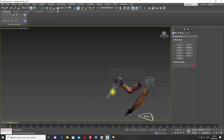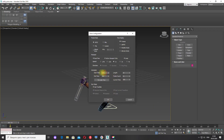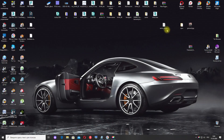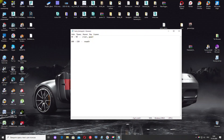Теперь иду в Time Configuration — Start Time 0. И теперь необходимо записать тайминг: открываю текстовый файл anim_timing. Со 160 кадра по 190 кадр он бросает гранату — пишу «граната».